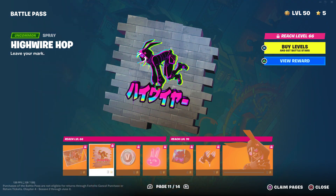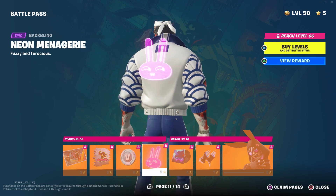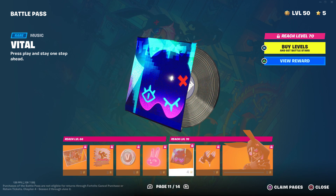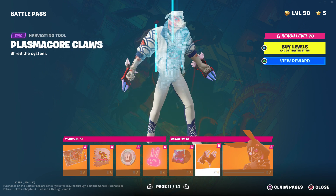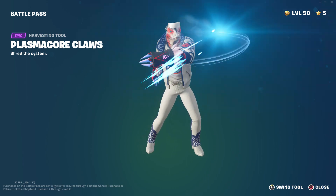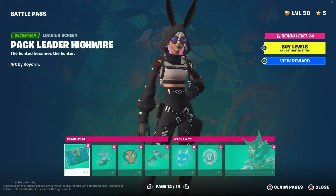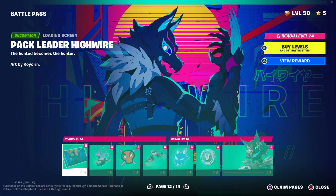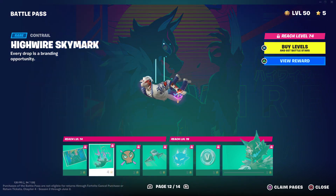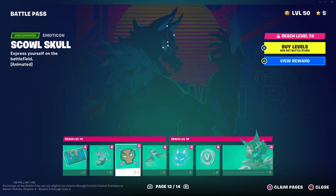Then we got High Wire, which is my second favorite skin on the battle pass. High Wire Hop, 100 V-Bucks, the Neon Something, and we got these claws and High Wire. We got Pack Leader, Night Wolf or High Wolf — High Wire, sorry — High Wire Sky Mask.